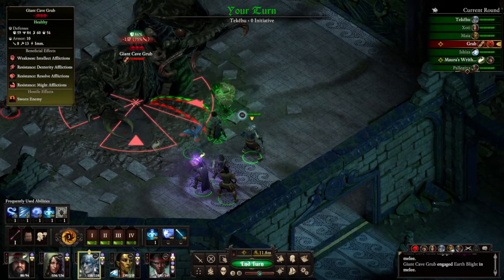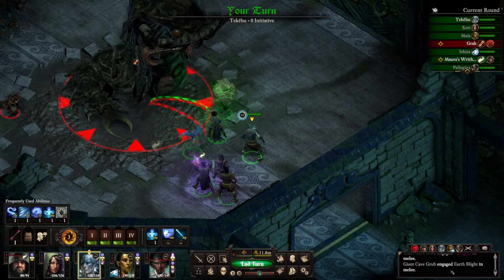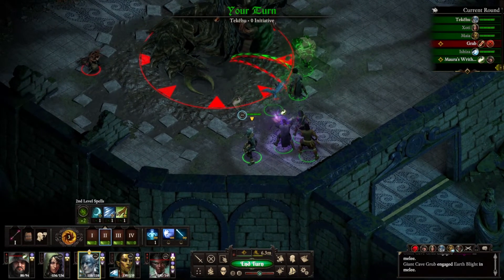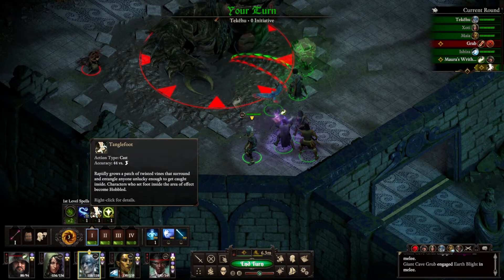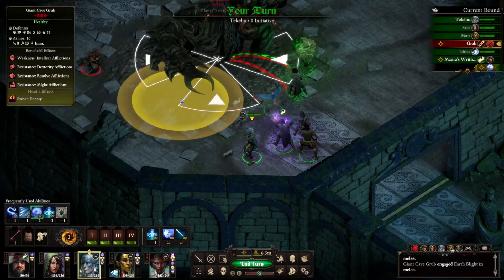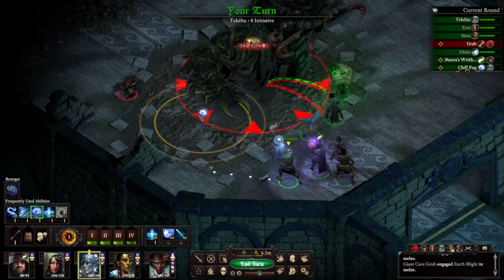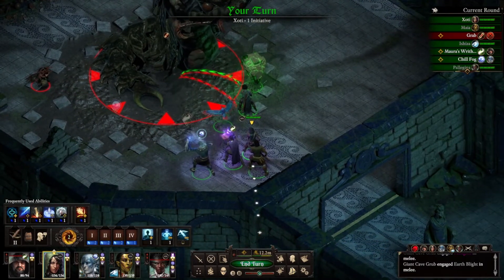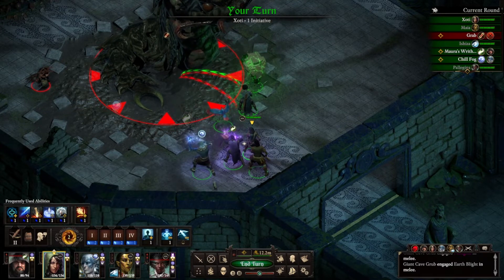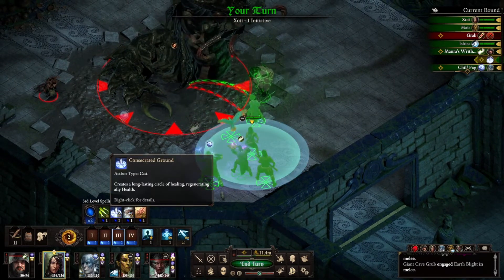Oh god, no! What's it doing? We're gonna move you over here, and then we are going to put... Can't do Andra's Whip, but we could do Chill Fog over here. That way anything that comes along the side has to run through it. You are going to go ahead and get Consecrated Ground up.